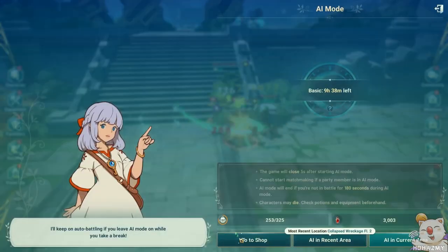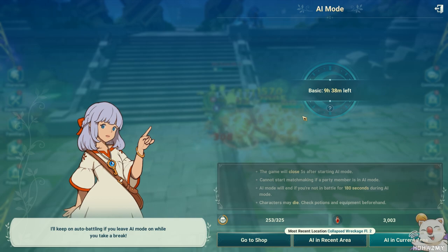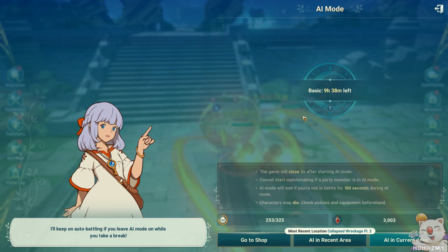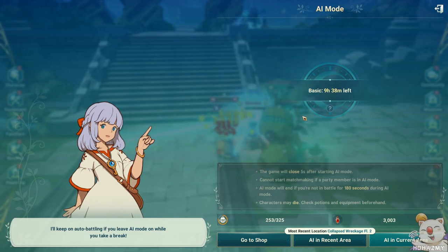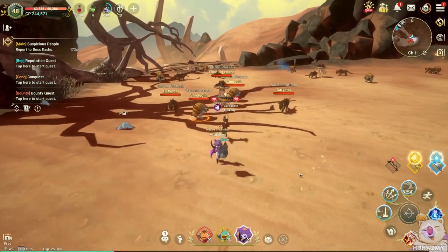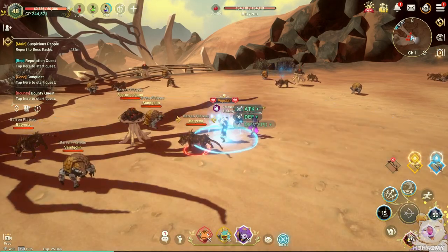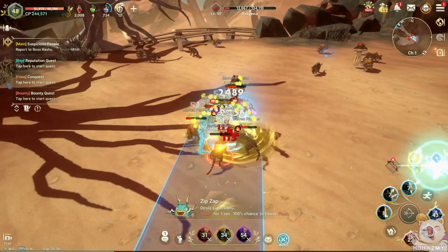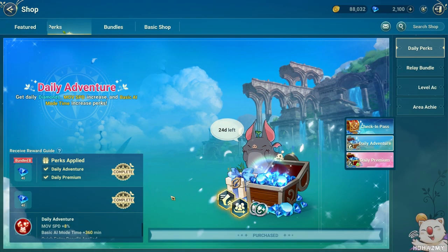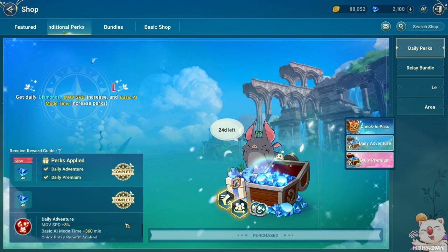And finally we have AI mode. AI mode can be accessed by pressing escape or going to the options menu and clicking the unplugged cord button at the bottom of the screen. It's basically an enhanced auto battle mode that lets you quit the game completely on your PC or phone — even shut it down — while leaving your account and character online in the game world, continuing to grind at your spot with auto battle on. By default you're only allowed four hours of AI mode before your character logs off. But if you purchase the daily adventure pack, you get six additional hours, for a total of ten hours per day — a really good pack if you can afford it.